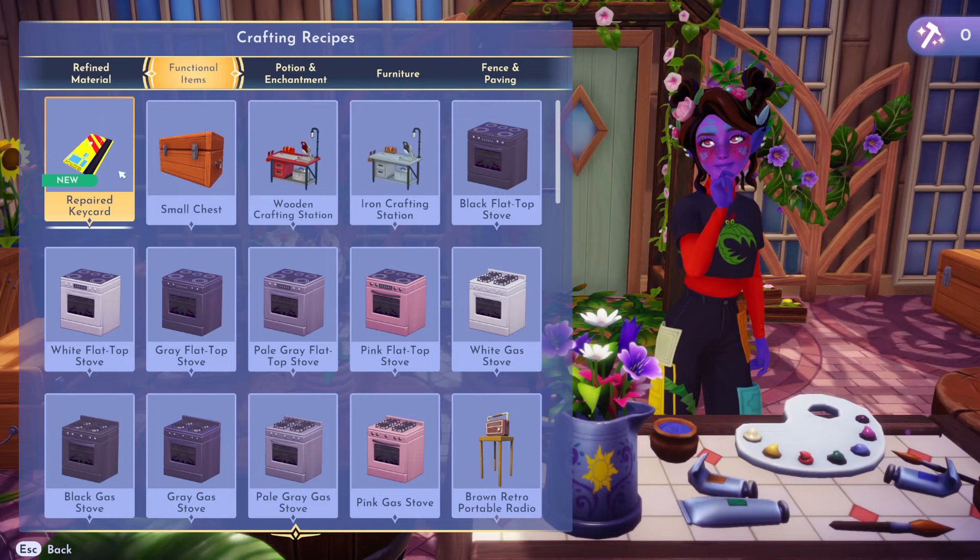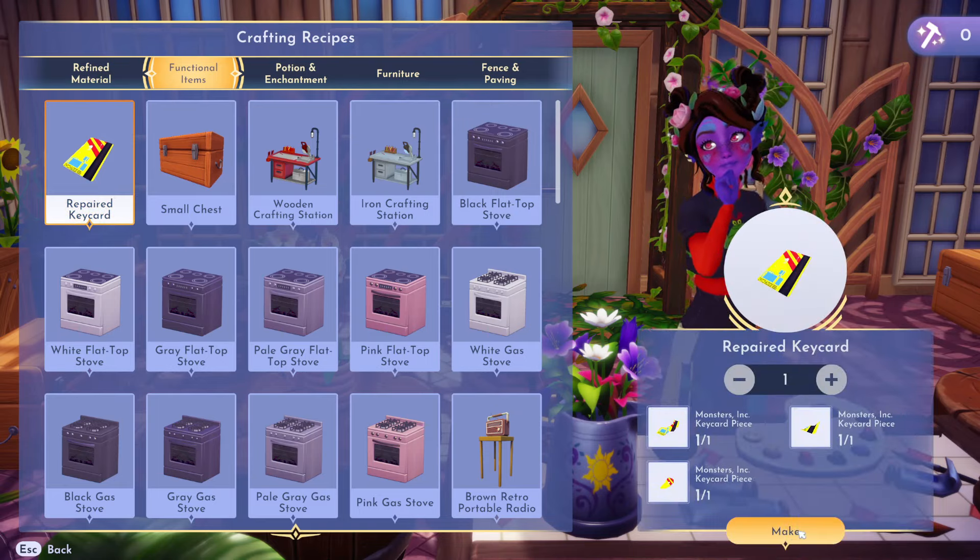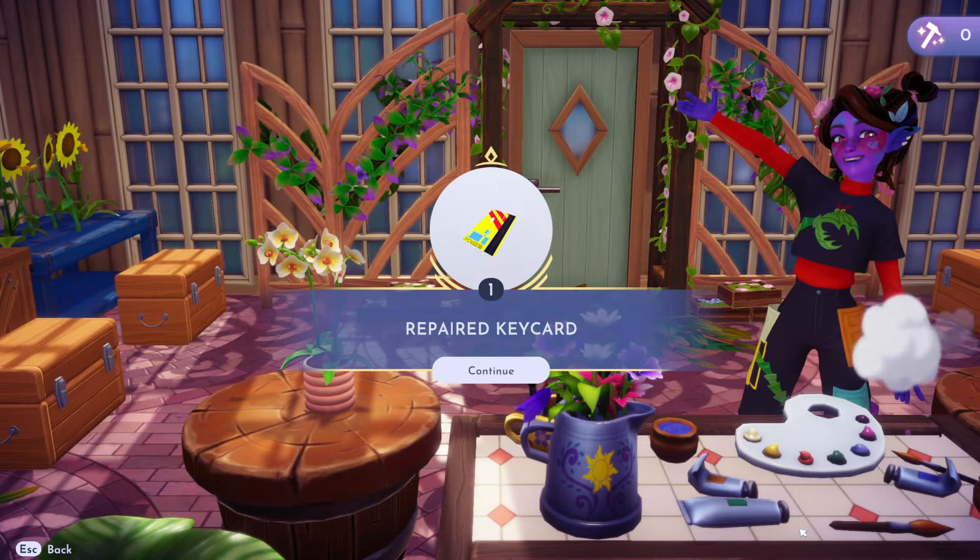After finding all three of the key cards, head back to your crafting station and you will be able to craft the repaired key card.